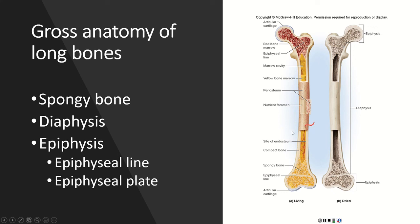Now let's go back to the different parts of a long bone. The shaft is actually called the diaphysis. Each end of a long bone is called the epiphysis — there is a proximal and a distal epiphysis on each long bone. Inside the epiphysis is where we find spongy bone.